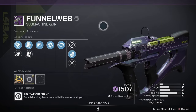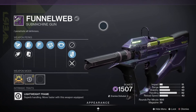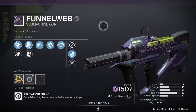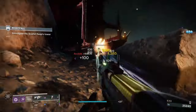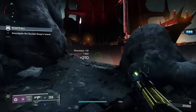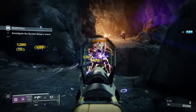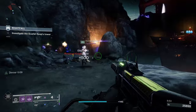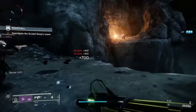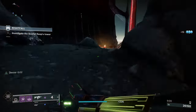Next up we've got Funnel Web, a void submachine gun released with the Witch Queen. It's a legendary energy submachine gun with a lightweight frame, with superb handling and you can move faster with the weapon equipped. This one comes with the Vice Stinger origin trait that allows it to reload when you're damaging an enemy. To get this one, go to the gunsmith Banshee 44, who often sells Vice weapons, and you can also get it from legendary engrams.